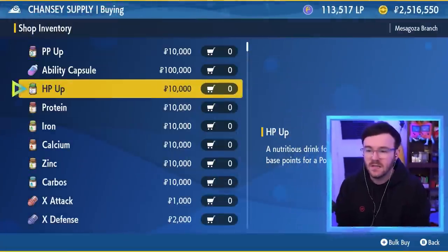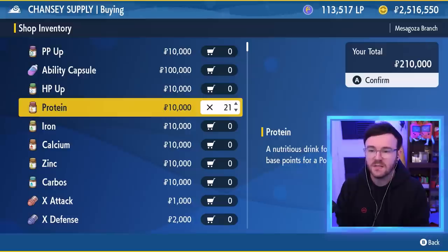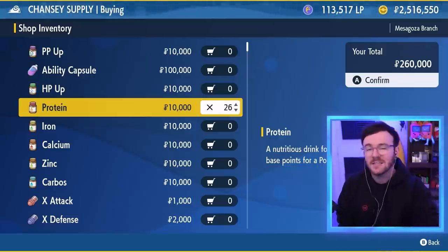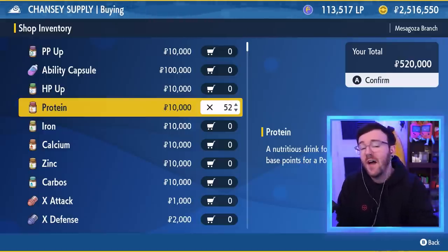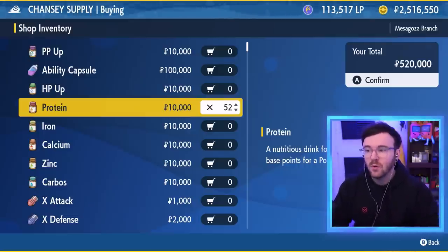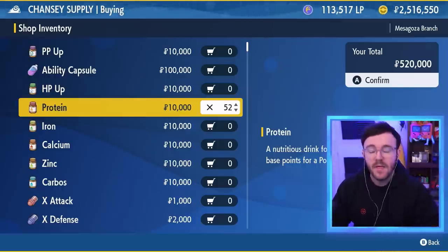The reason you need so much money is because all of these vitamins cost so much. If you want to buy 26 Protein to max out your Special or Physical Attack, it costs $260,000 Poké Dollars. If you also buy Carbos for Speed or HP Up for raid Pokemon, that's $520,000 Poké Dollars. On top of needing Ability Capsules, Bottle Caps, and stuff like that, by the time you've finished making one Pokemon, you could have spent upwards of $600,000 to $700,000 Poké Dollars.